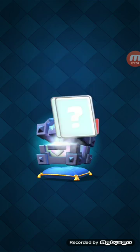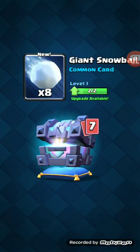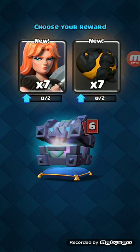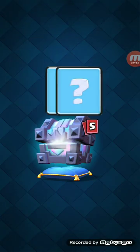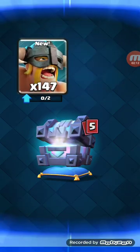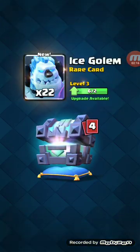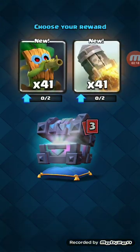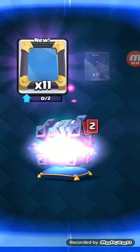We got a lot of gold - 4200. You can choose what you want. I want snowballs. Lava Golem, okay. I'll take these Barbarians, I'll take the Ice Golem, I'll take these guys, I'll take the Mirror.